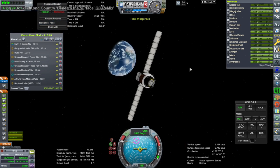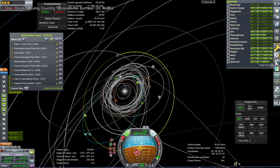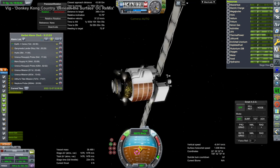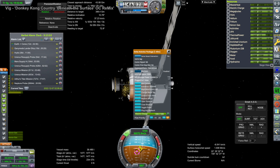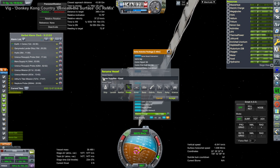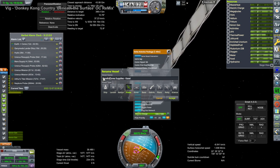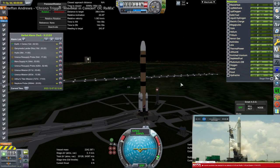I also probably underestimated how much delta-v it would take to capture around Ceres. The dwarf planet really doesn't help very much, and we overshot a little bit too, which didn't help. In general we just didn't have enough delta-v, so I ultimately named this a derelict. It was already on a transfer out of the Earth system and I decided not to get rid of it in the tracking station for now.